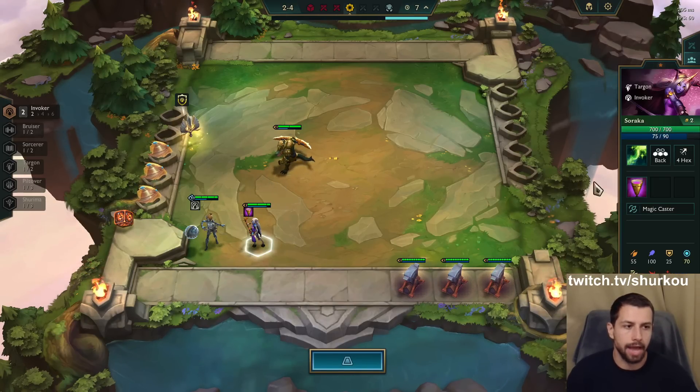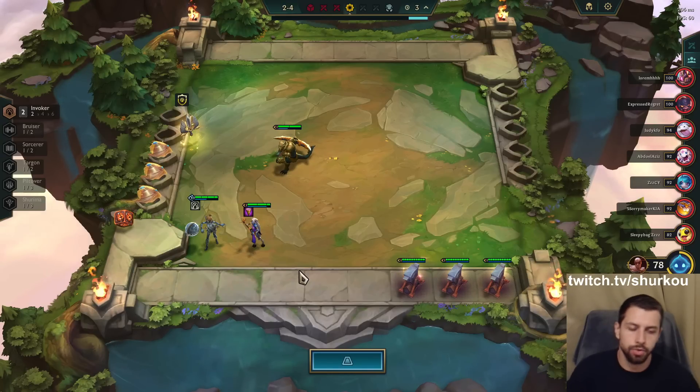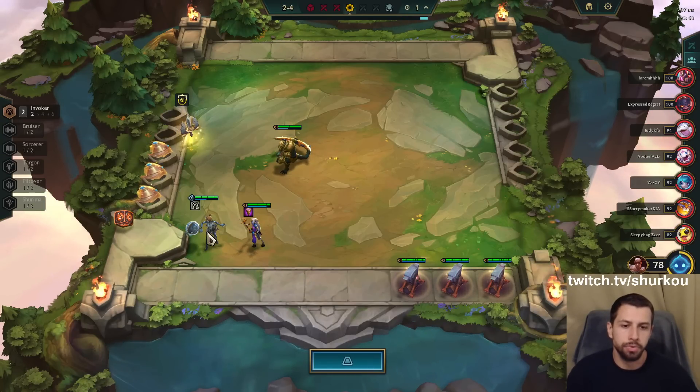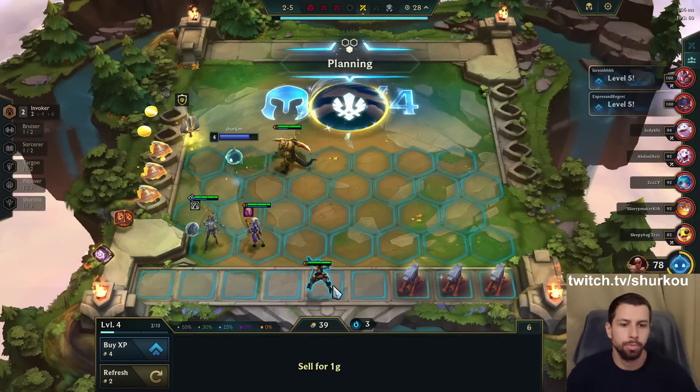We go for a little bit of Targon with Taric. They also buffed Galio, so we'll try to 3-star him. We try to 3-star Orianna. Galio — should be good.